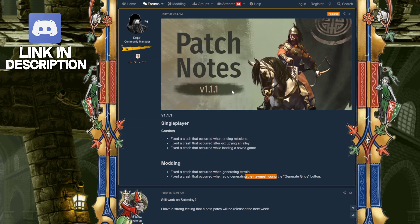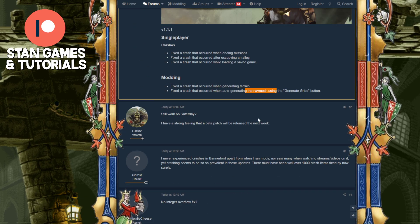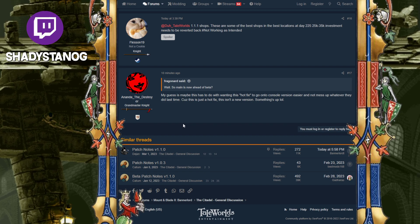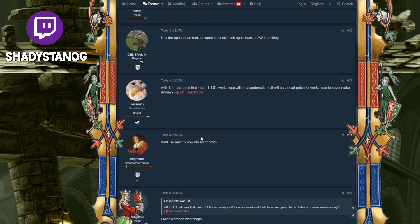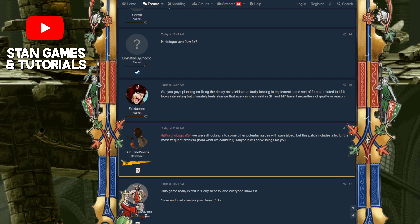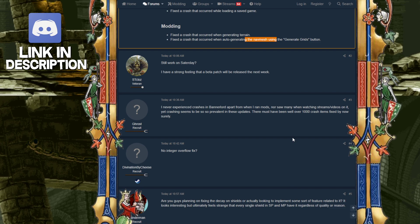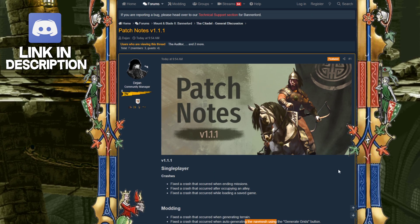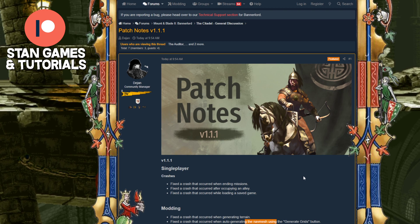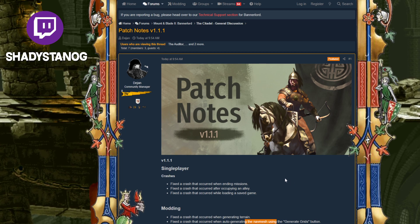I already looked through some of the comments and it's not too bad yet because a lot of people haven't seen this — we're only at one page. Once this hits three or four pages, we're going to have some very productive conversations, as I'd like to put it. The dev also responded saying they're still looking at some potential issues with save/load, but this patch includes a fix for the most frequent problem from what they could tell. And by the way, this was released on a Saturday — they usually don't work Saturdays and Sundays. So you can see the commitment they're putting in; they said their free day will still work to get a patch out so you guys can play the game. I think that's pretty wholesome.